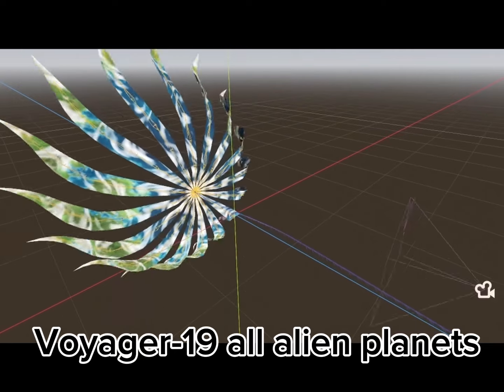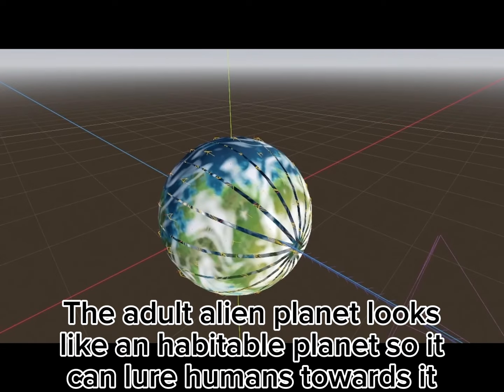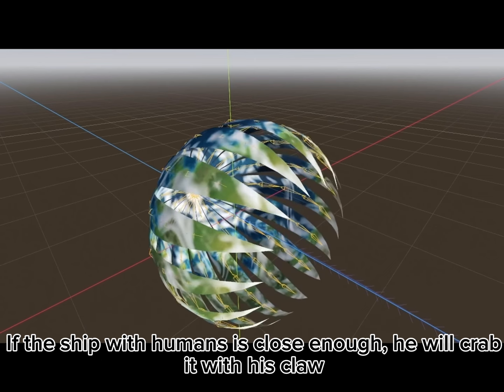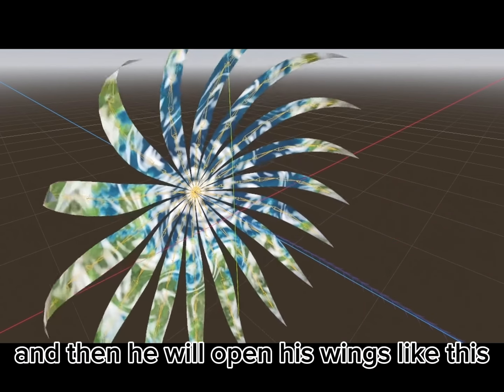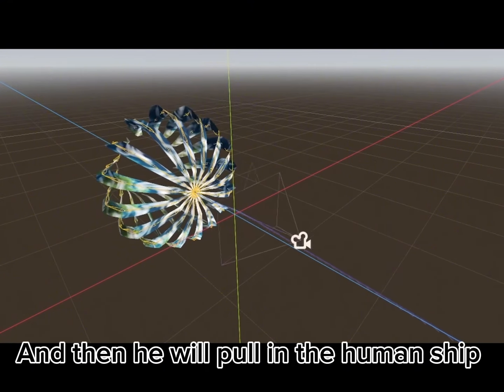First we have the adult alien planet. The adult alien planet lurks like inhabitable planets so it can lure humans towards it. If the ship with humans is close enough, he will grab it with his claw, then he will open his wings and pull in the human ship.